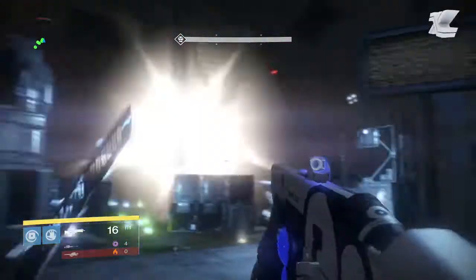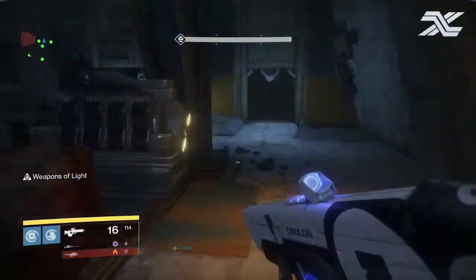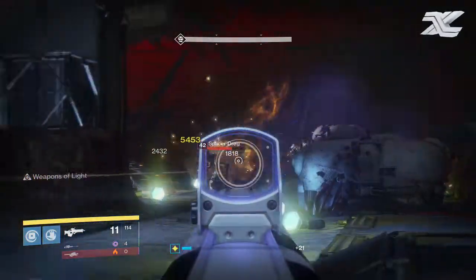You'll have the first chance to throw the balls, then the second chance, and once the shields are down to 25% — or wherever you guys are at on the shield if you fumbled it — you may need to rerun it one more time, just making sure to take down those captains first.